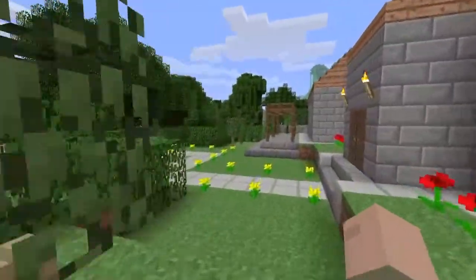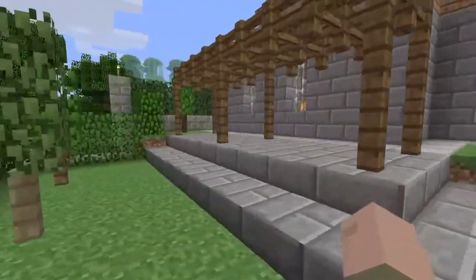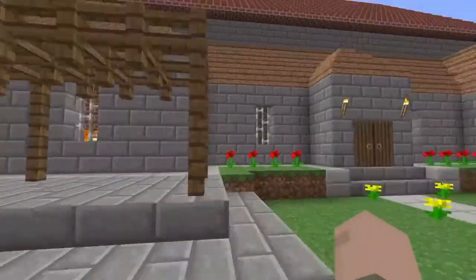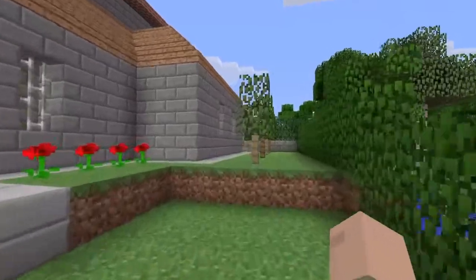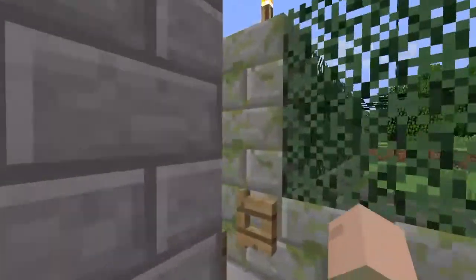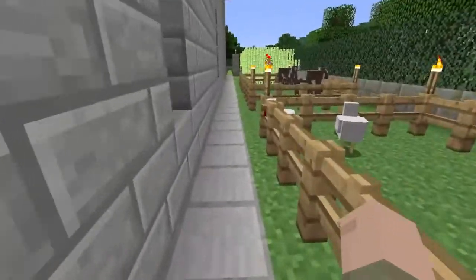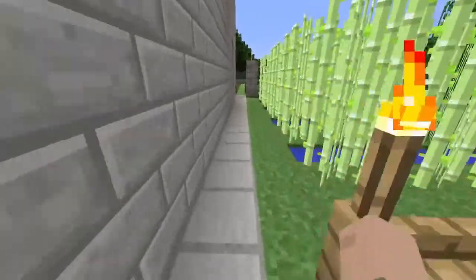Into the rear garden - this is the nice part of it. We'll show you the rest of it later. There's a pergola, I think that's what you'd call it. Anyway, let's go back around the front and go inside for a whirlwind tour of this big mansion that I've built.